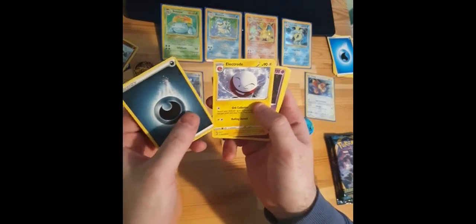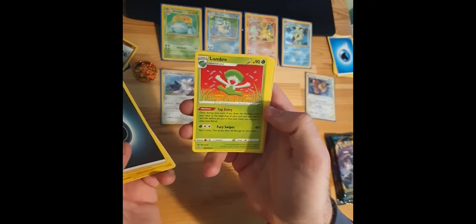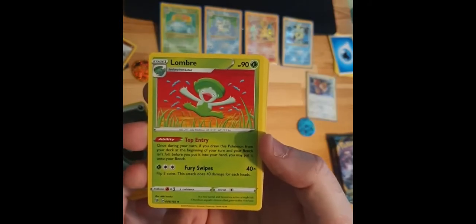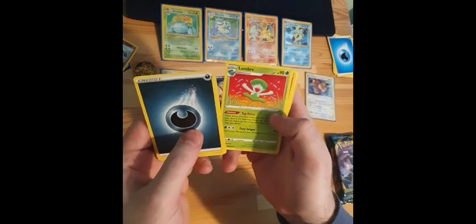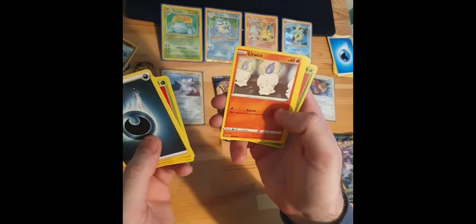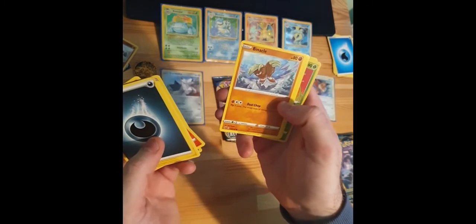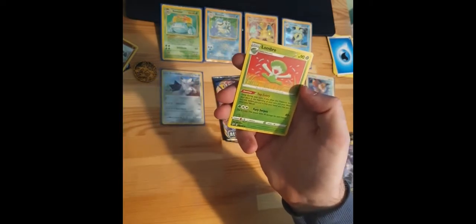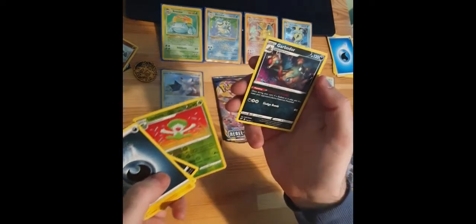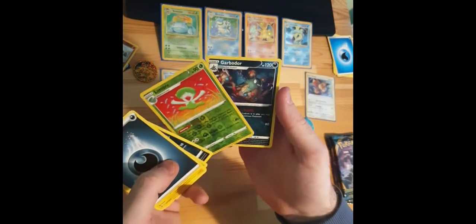Another code card. Darkness Energy, Electrode, Zatu, Lombre — who is absolutely jumping for joy there. I always smile when I think of Lombre for Mirror B and Colosseum XD. A Litwick, Galarian Slowpoke again, Binacle, Cufant, Foliball, and a Reverse Hollow Lombre. And a regular Garbodor.